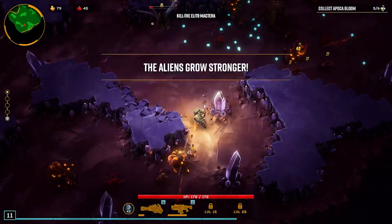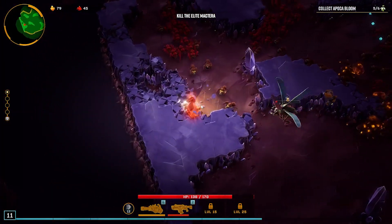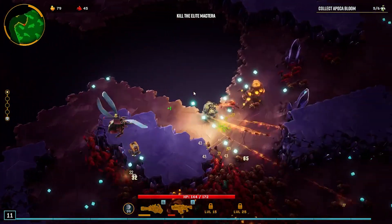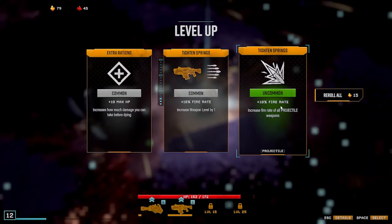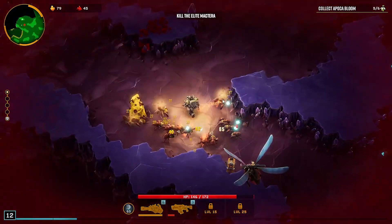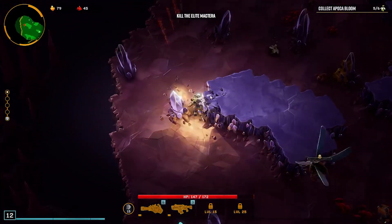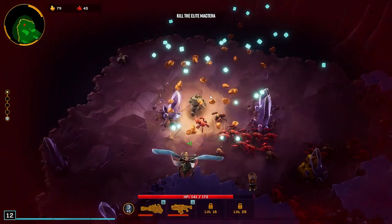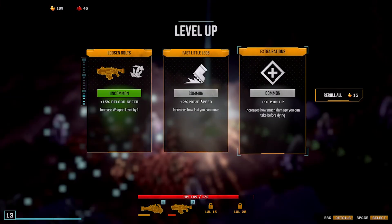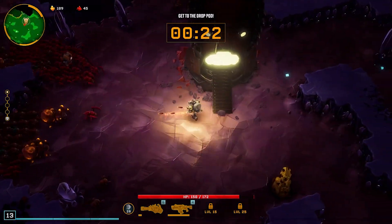Need one more flower. I need one more flower — please, please, please. Come on, don't do this to me. I just need the flower. There it is — thank god. Aliens are getting too strong. There's the drop pod arriving — get moving, it won't hang around. That's what I needed. Reload — secondary gun. I doubt we can mine this but we can try. Oh, we did get it! Time's ticking, Miner — let's just go.